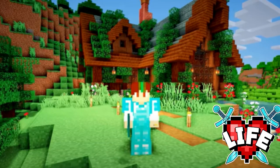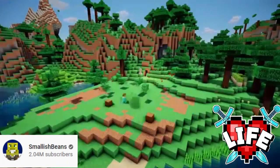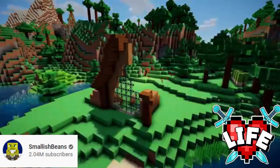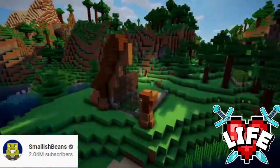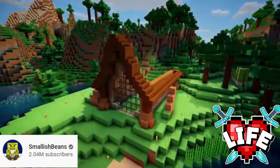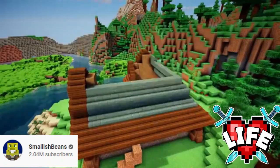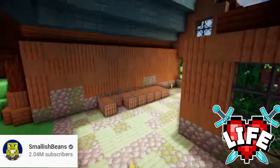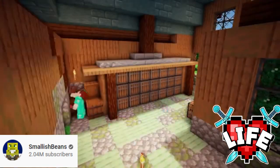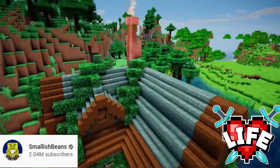In number one we have Joel SmallishBeans. Oh my goodness, this house is so cool. The detail on it is phenomenal. I love the vibe that it's set in — all the blocks just really fit in, and the amount of work that has gone into this house is just incredible. As you can see, the interior is also so detailed. This is just a really good house in general. I don't have words to describe it, but this is why it's getting my number one title.